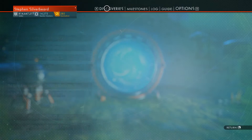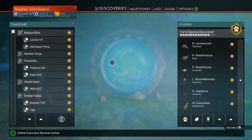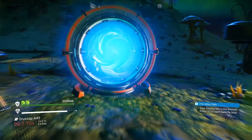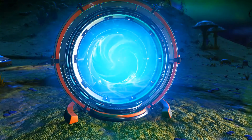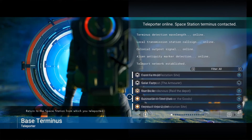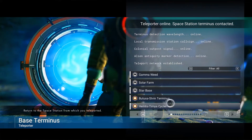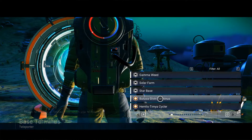So we're just going to find where we've got to go - Spin Terminus - and jump on there to see if we can find it.